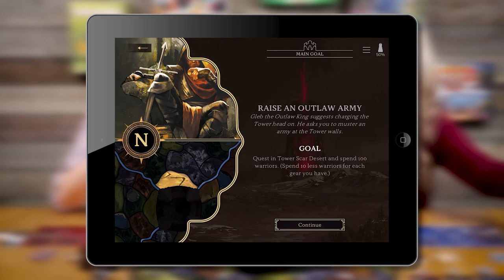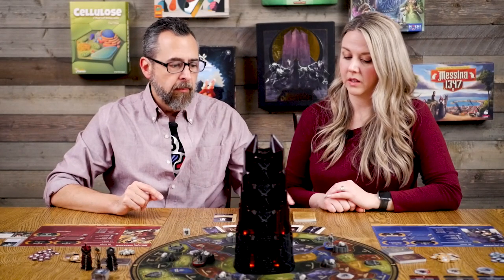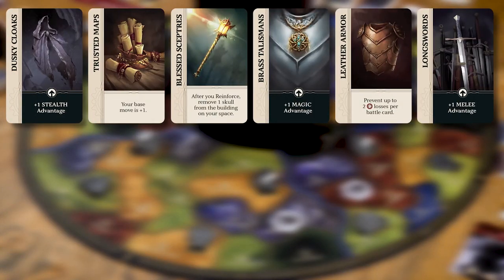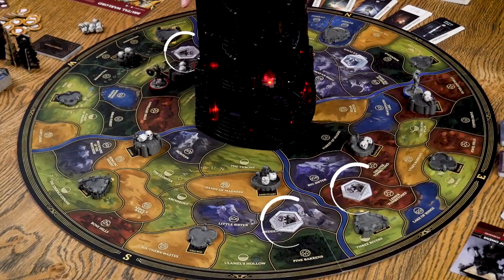We picked the mission, which you can see on screen: Raise an Outlaw Army. Gleb the Outlaw King suggests charging the tower head on and asks you to muster an army at the tower walls. Our goal is to quest in Tower Scar Desert and spend 100 warriors — which is a lot — however it says spend 10 less warriors for each gear you have. There are six different types of gear you can collect from the bazaar, plus treasures.